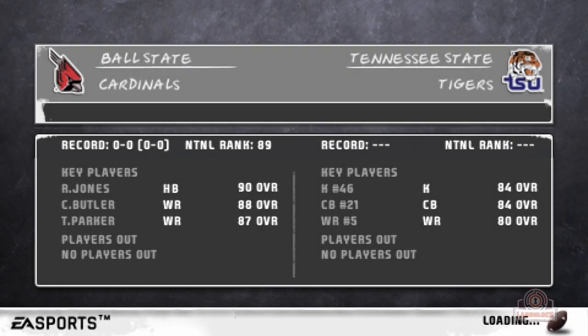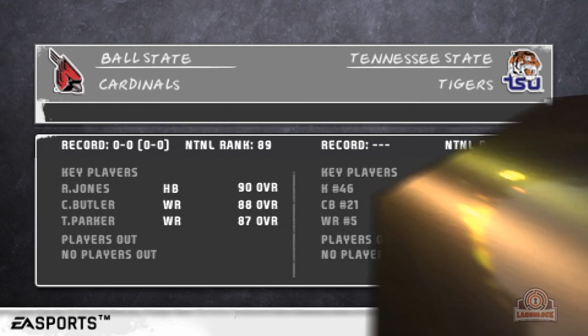What's going on everybody, this is Lag on Lock here and welcome to week one of the Ball State Carlos dynasty on NCAA 10 for the PSP. We're heading to Tennessee this week to take down those tigers. Looking at their key players: their kicker is an 84 overall, cornerback number 21 is an 84 overall, and wide receiver number five is an 80 overall. Sit back, relax, and I'll see you guys out there on the field.